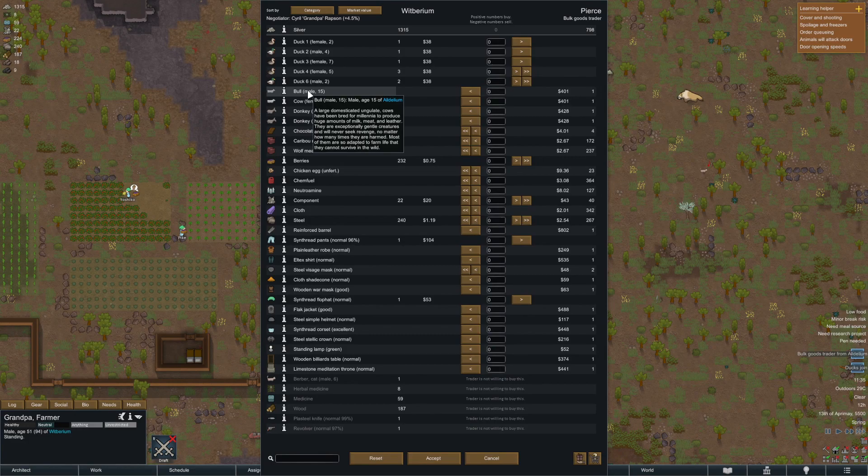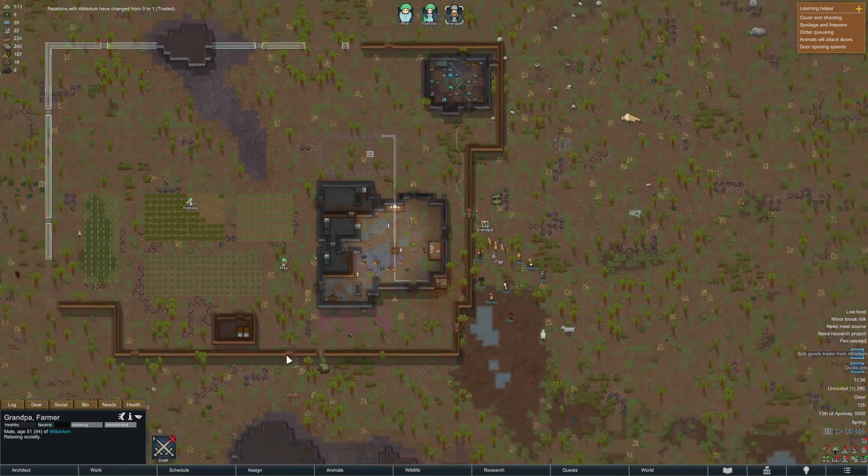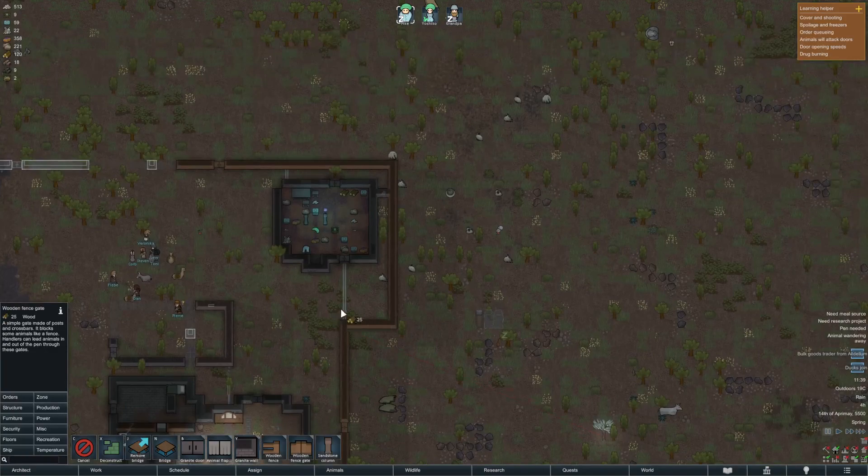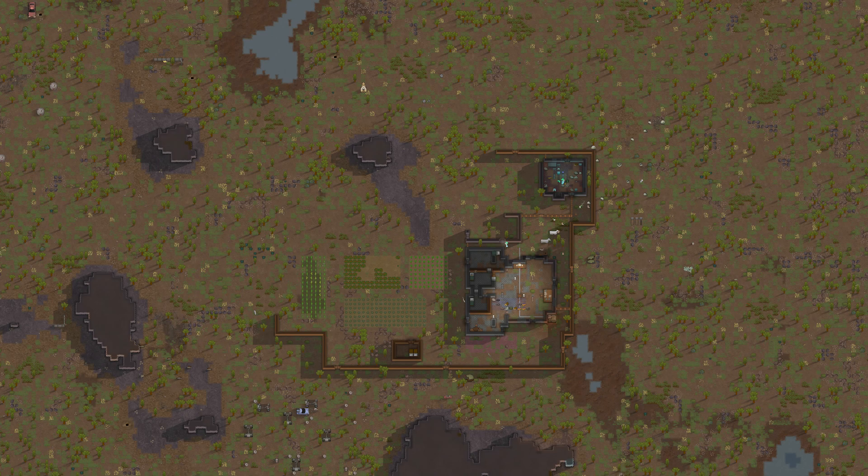Some animals like cats and dogs have a different usage, where they give a nuzzle bonus twice or so a day, which increases colonists' mood. Other animals can also be used for hauling or to increase your movement speed on the map. You need a pen for unintelligent animals ASAP or they will wander off the map. I was caught in a pinch in this case, so I quickly made a small pen and then expanded it to the size I needed after. Don't let your animals wander — make a tiny temporary pen at the very least and expand it as you go.